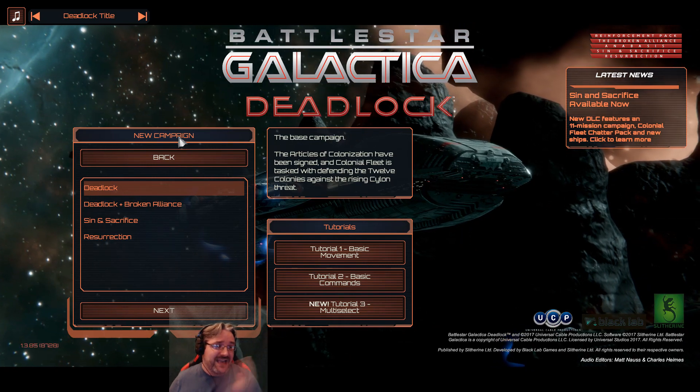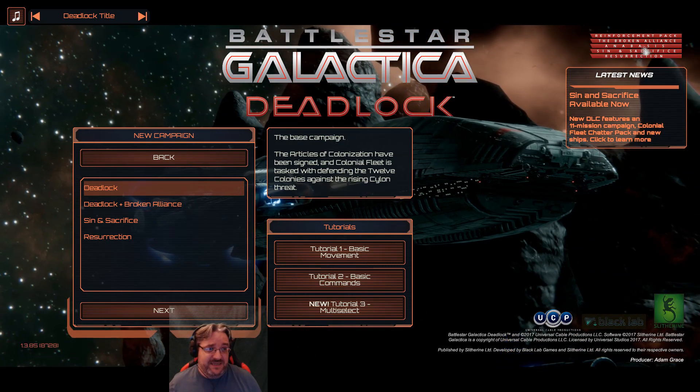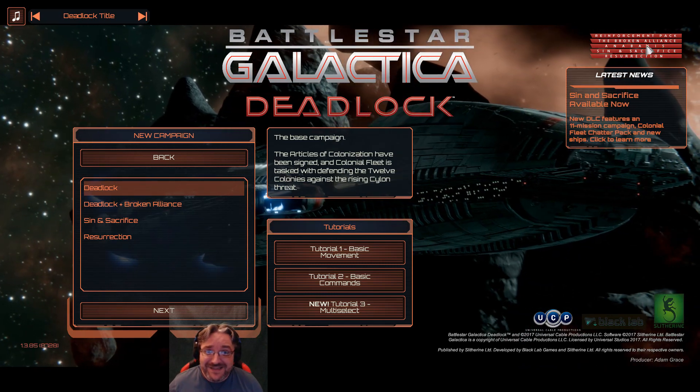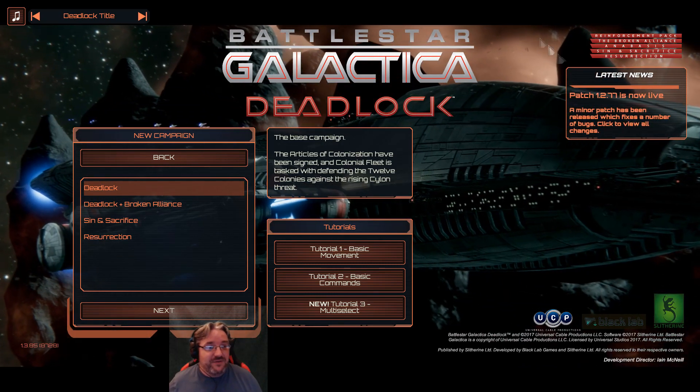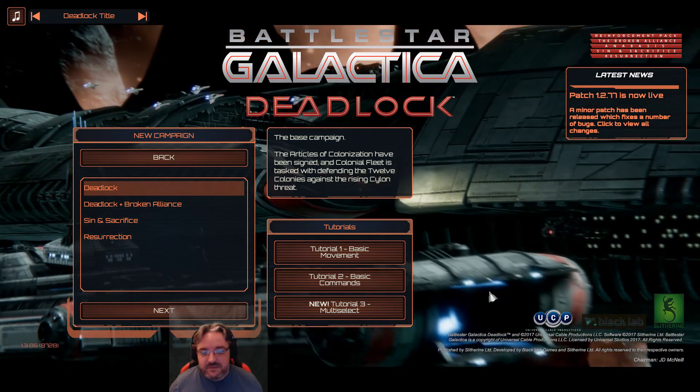Everything that has come before is here if you want to use it. So you've got Sin and Sacrifice, Anapasis — I think I said it right this time — Broken Lights, the Reinforcer Pack. It's all in here. There is also a bunch of new updates coming as well.